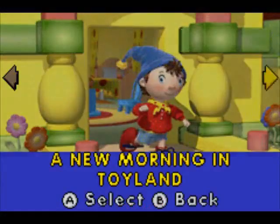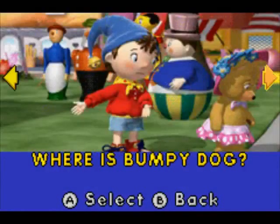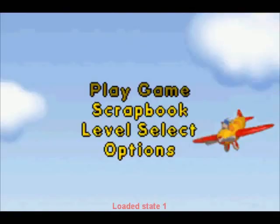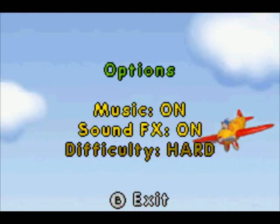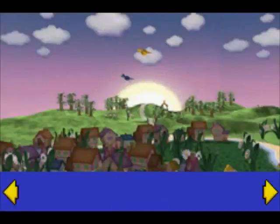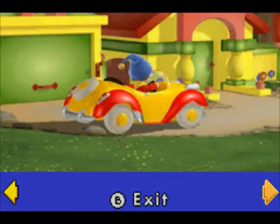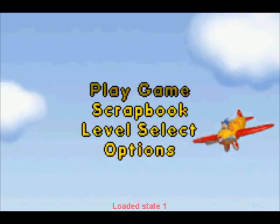Let's level select right off the bat. That is unusual — that is not at all what I expected. Options: music, difficulty — easy, hard, normal, yep. Scrapbook, I guess that would be unlockables as we go. Except it's not even as we go, it's just like... it seriously does look like stills from a TV show.